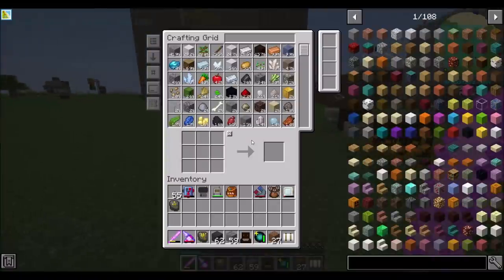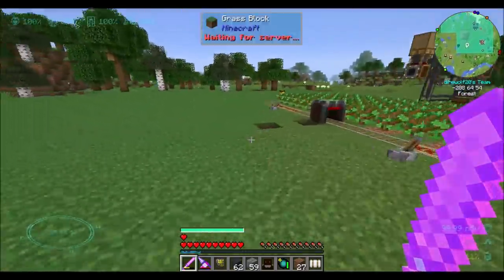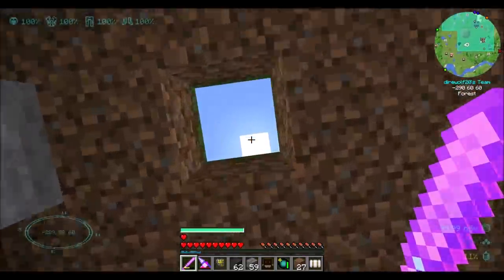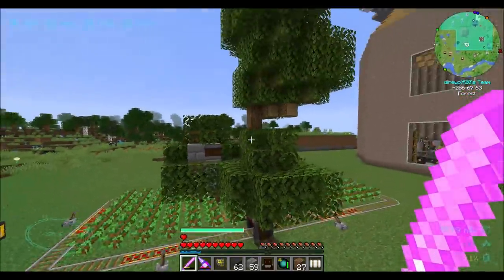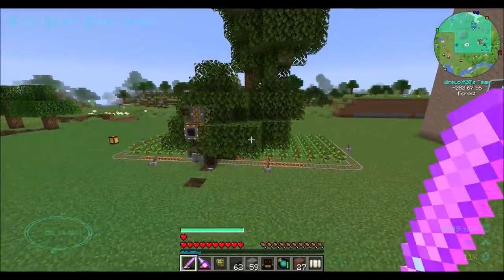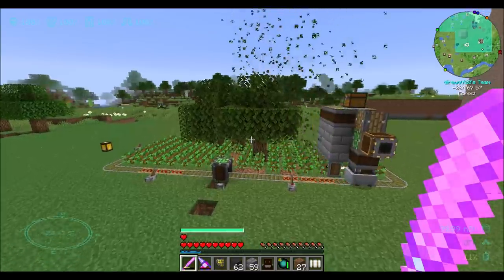If we ever have problems with oak wood — we have 7,000 right now, and we are burning a lot of wood to make all the sulfur we need — we can just come down here and flip a lever. Not a problem anymore. Look at it go. You can tell immediately that thing's turned on. That is awesome.